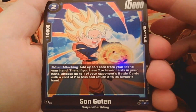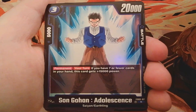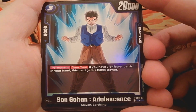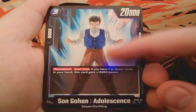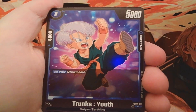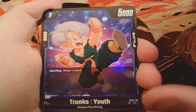We get four of those, which is nice. Then we have Son Gohan Adolescence — a permanent effect that gives 15k power if it's your turn and you have seven or fewer cards in hand, boosting him to 35k. This deck seems really easy to just boost itself without needing much else on the field, with 35k being a sweet spot. We only get two of those, which seems fair. It'll be a good card for Saiyans as long as the seven-cards-or-less gimmick stays relevant.